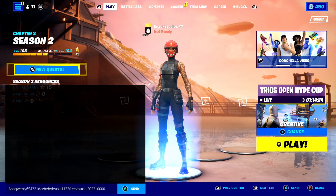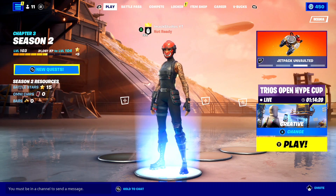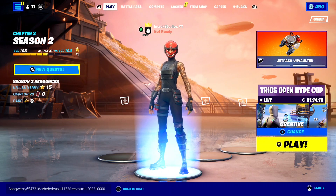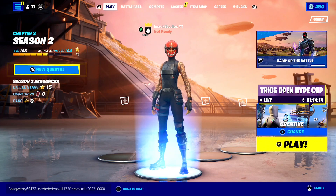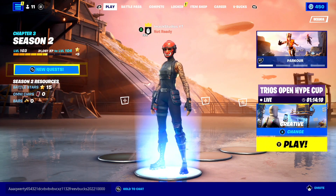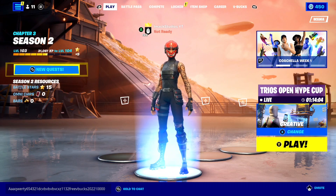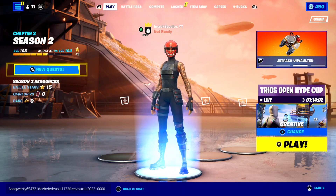Once you press send, a message should appear that says you must be in a channel, but after a second it goes away and your message should appear in the bottom left-hand corner. And if the message you just typed is appearing in the bottom left-hand corner, you are apparently on the right track according to this glitch for getting free V-Bucks.